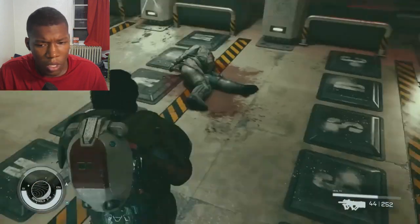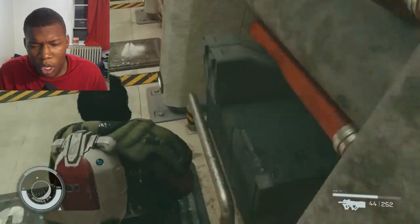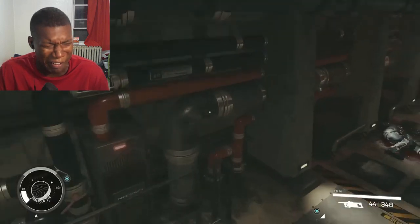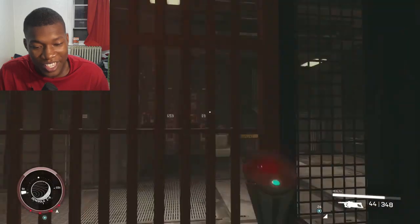That's what John Wilkes Booth yelled right before he assassinated - anyway, the password is, you guessed it, 'tyrannis.' You can also just take space adrenaline called AMP, which boosts your movement speed by 35% for two minutes.